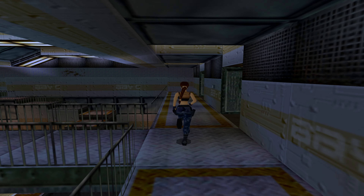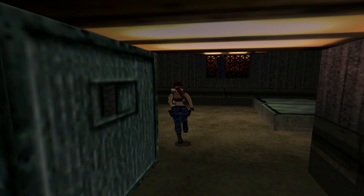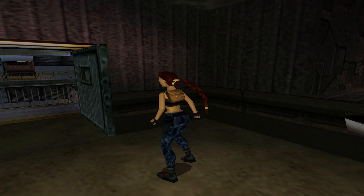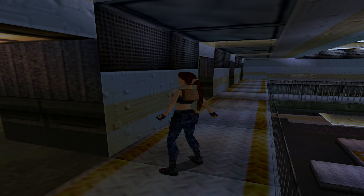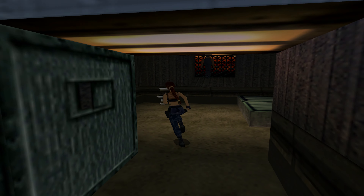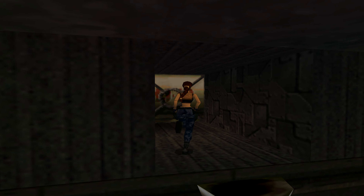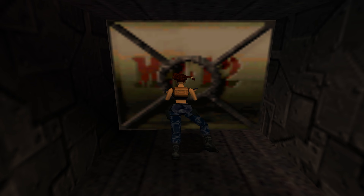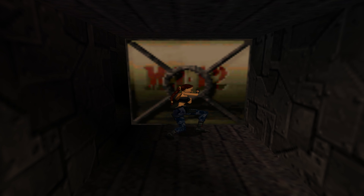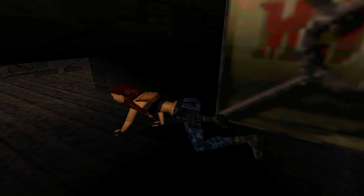What we need to do is head into this bottom room right here, diagonal from where we just came from. There's a hole in this wall for some reason. We're going to head up here and push this block — come on, Lara — which will reveal a crawl space. We'll head on through here.